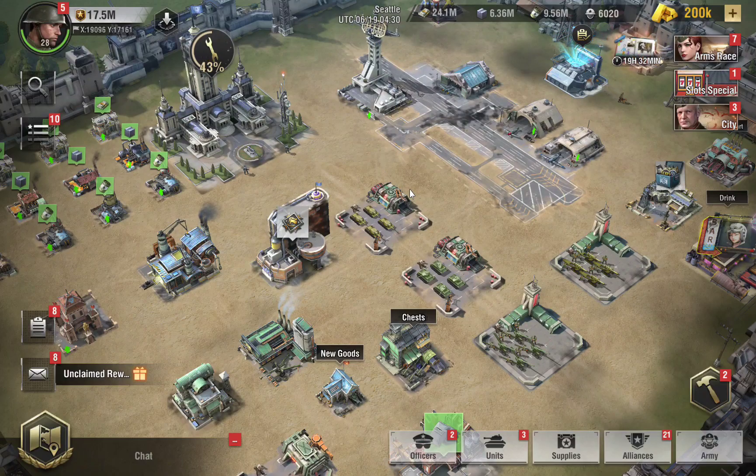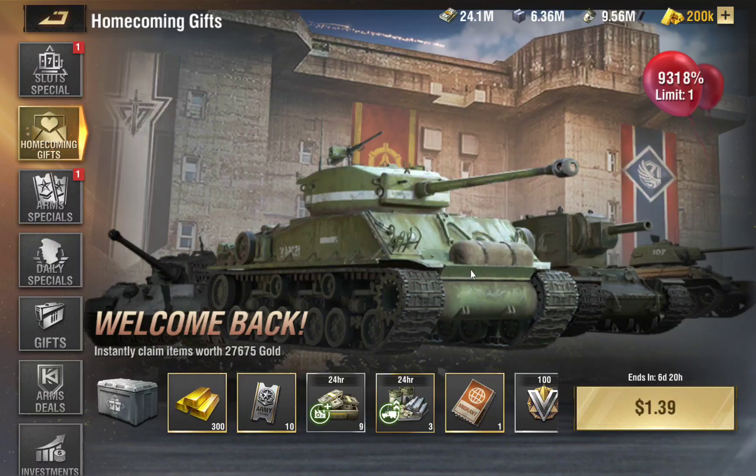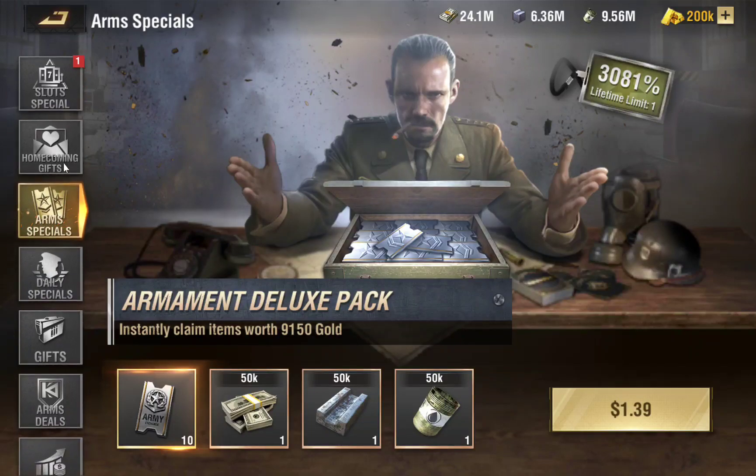Those are the best packs, but of course there are many other packs — some random packs that pop up when you achieve something. This is my alt account, a building account I rarely play. When I came back to play it I got a welcome back gift pack — for less than two dollars you get 10 coupons and a bunch of nice stuff, which alone is worth the $1.39. There are also packs to upgrade your units to level 200 where you may have to buy ammunition and components, but that may be for another video.